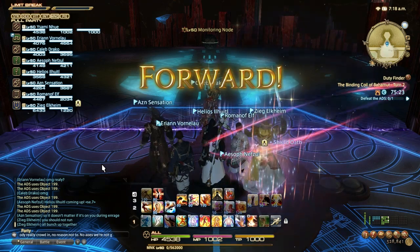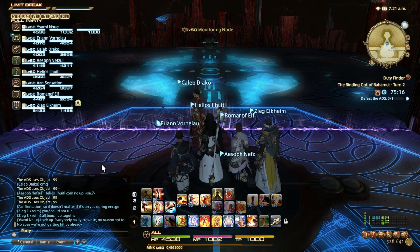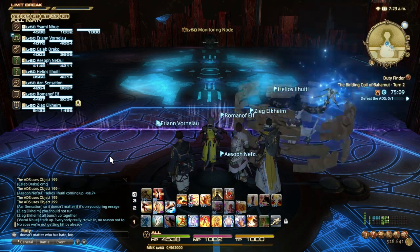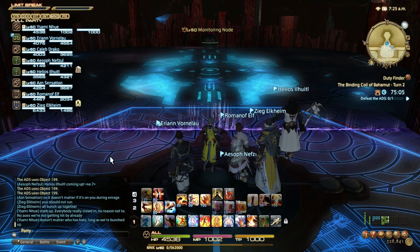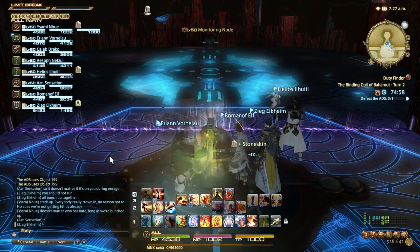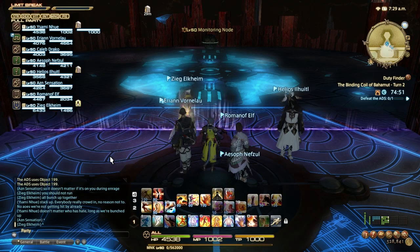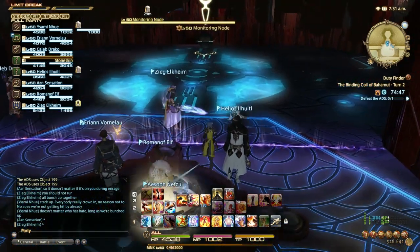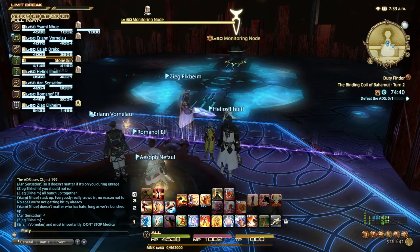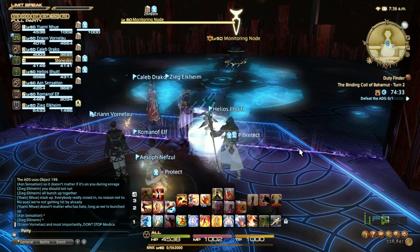A lot of the mini bosses in here are ADS-styled enemies, and they all have high voltage, which needs to be silenced. The issue is this group can't silence — I'm pretty sure a tank can handle it, but I don't know what our bard is doing. These enemies are much more difficult for a monk to solo-silence. Their pattern is not nearly as set in stone; there can be odd delays between abilities, which messes up a monk's rotation.